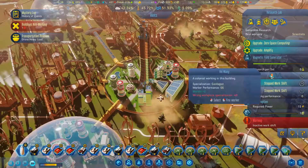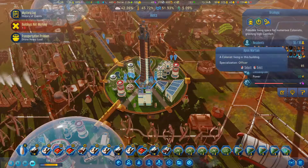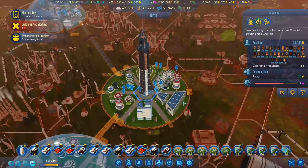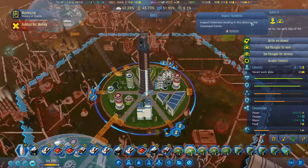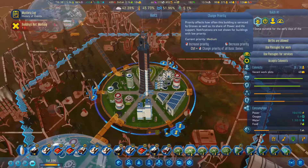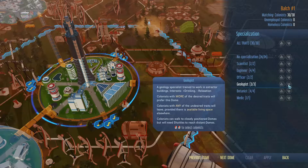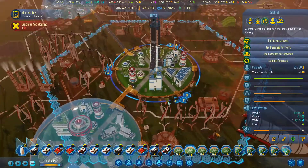So this dome in itself should really not have any geologists living here, right? There's no way for them to work. So I can go in and say no geologists. The others are okay, not a problem, but no geologists. You will need to move somewhere else.